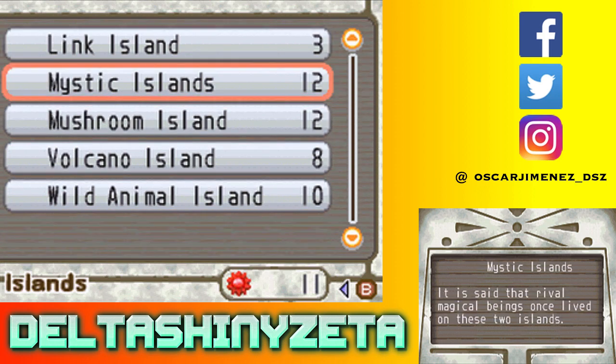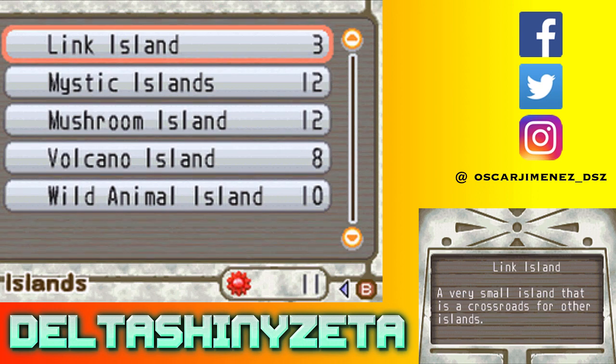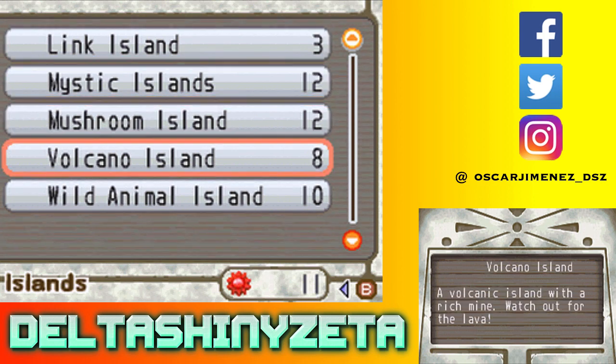By the way, these are not all of them — there are five here, but there's actually three more. Those only become unlocked once you actually purchase Link Island. Sometimes you can find Link, but I'm not sure about Zelda to be honest. I'm just kidding. Sorry, that was a really dumb joke. I apologize.